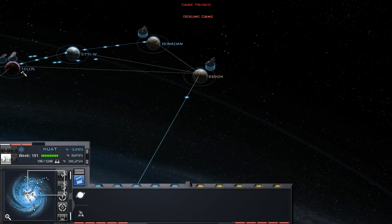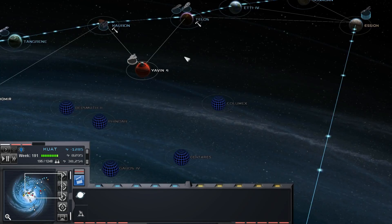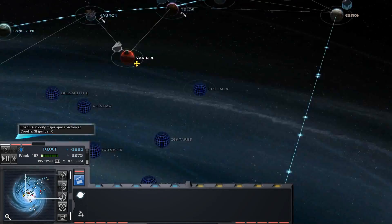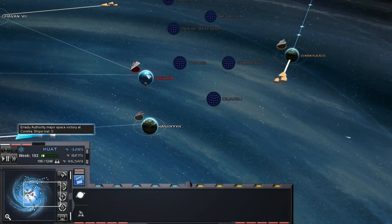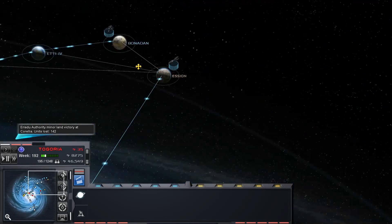Hello everyone and welcome back to CoryLosers, where today we're continuing our Thrawn's Revenge 2.2 preview playthrough as the Empire of the Hand. In the last episode, we got attacked at Kuat and lost our defensive fleet there. It looks like we're starting to get a lot more Maldruid activity and even some Zinja activity in other parts of the galaxy.